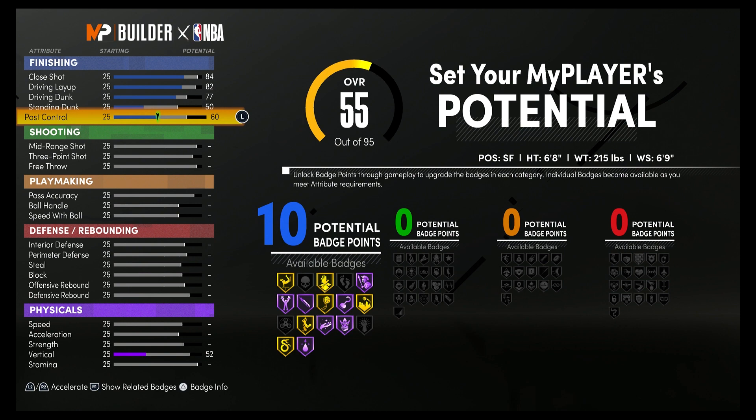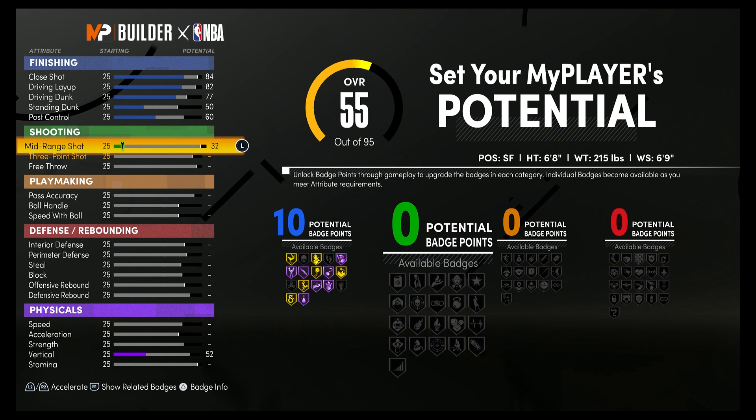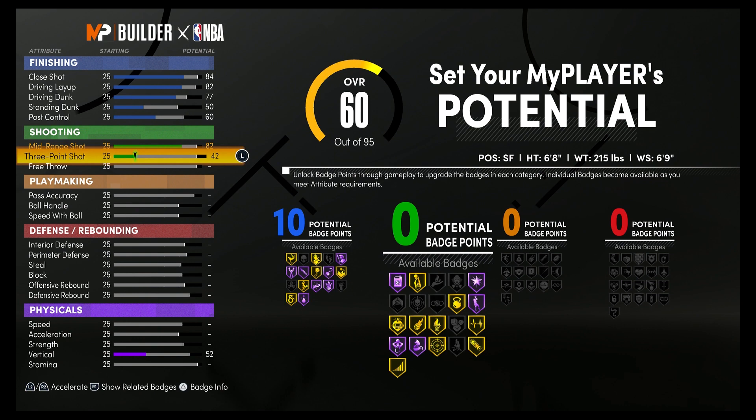That's going to give you 10 finishing badges. For shooting, you're going to bring your mid-range shot to an 82, your three-point shot up to an 82, and your free throw up to an 81.